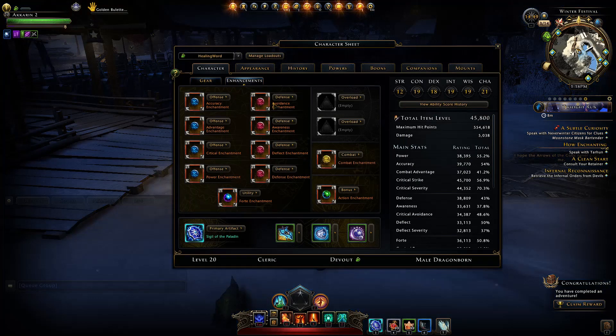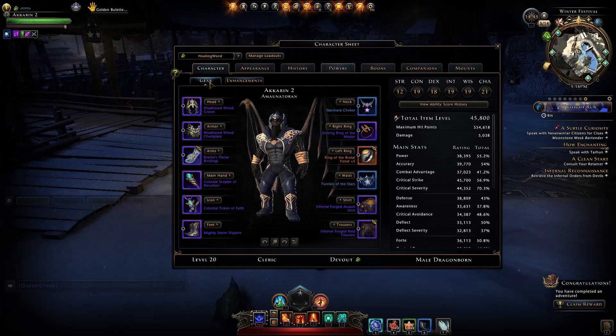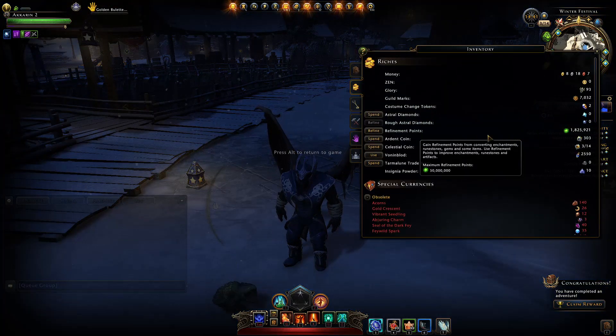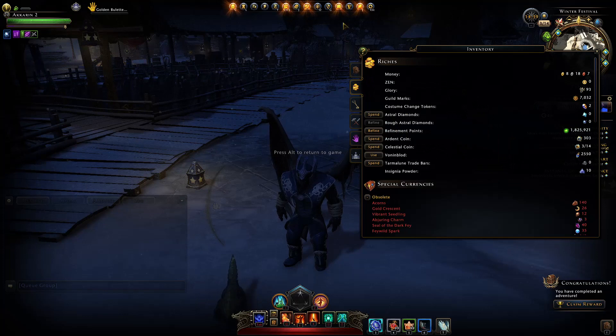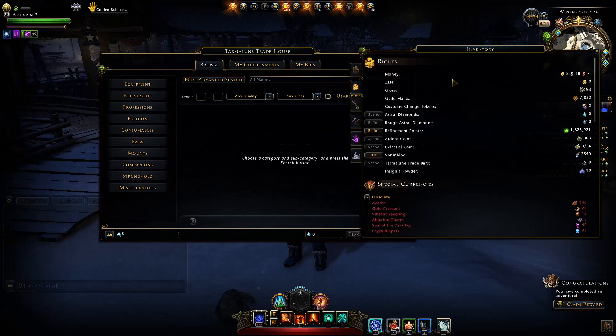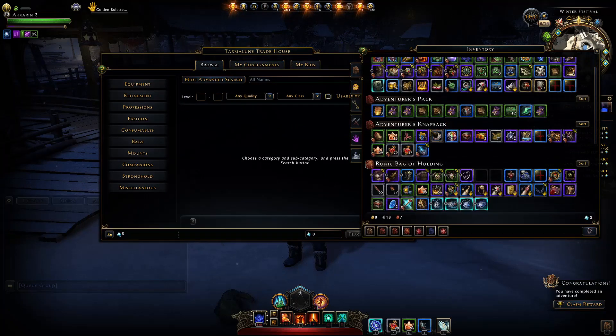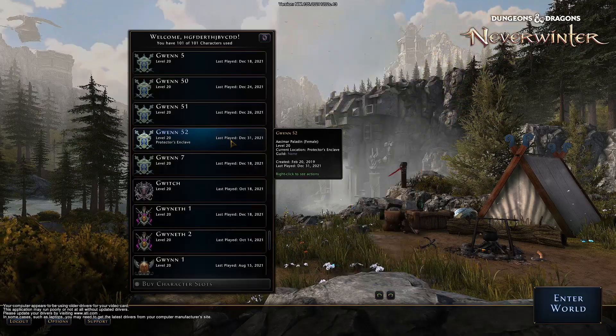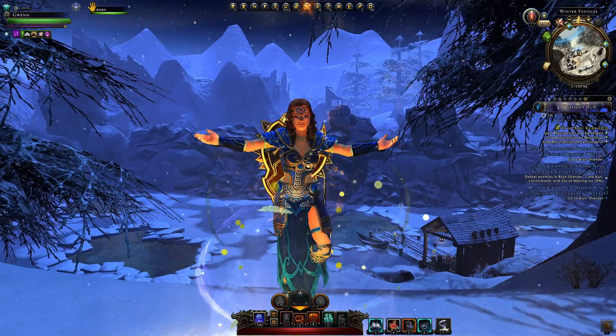With having to upgrade enchantments to mythic costing 12 million refinement points, we nowhere near got enough compensation on this character. So yes, I would need to go to the auction house and purchase refinement gems, or go farming myself to get them.